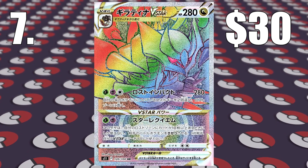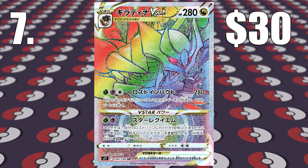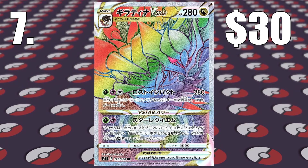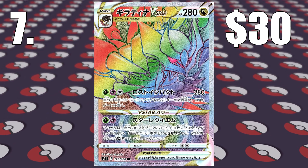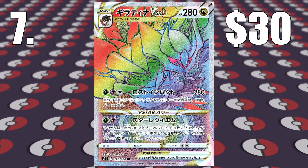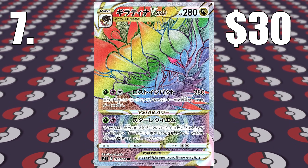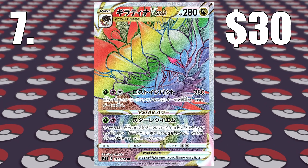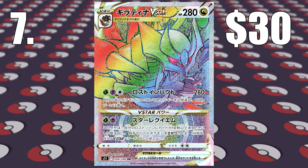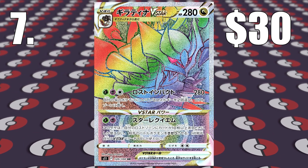Going on to number 7, which is not a Lady card — it is Rainbow Giratina V-Star. This is the first V-Star of the top 10 and the first Giratina card. Giratina features heavily throughout this set, with around 4 or 5 cards. Lost Abyss is basically focused around Giratina, and the cards are very playable in the TCG. The nicer-looking cards — Rainbows, Golds, Alt Arts — are all highly expensive because if you want a nice-looking deck, that's what you've got to pay. Rainbow Giratina V-Star is coming in at $30.